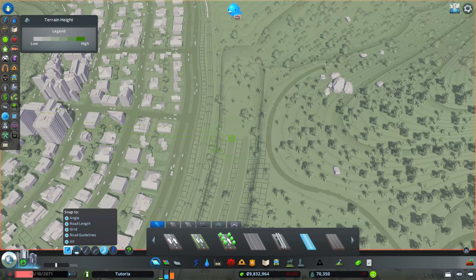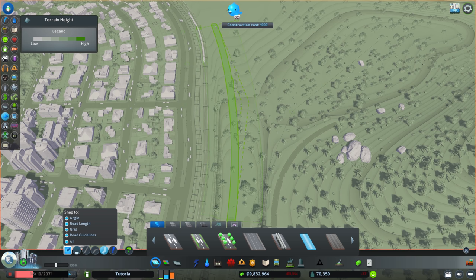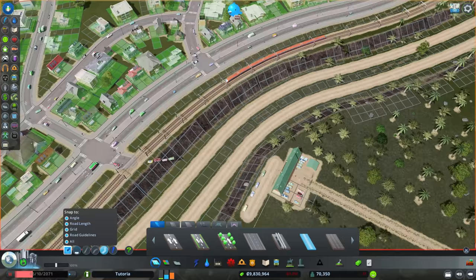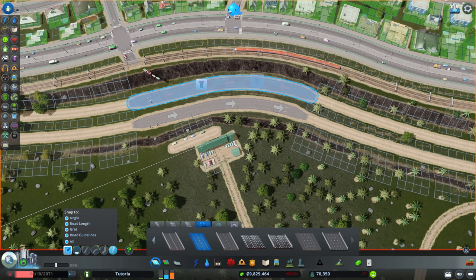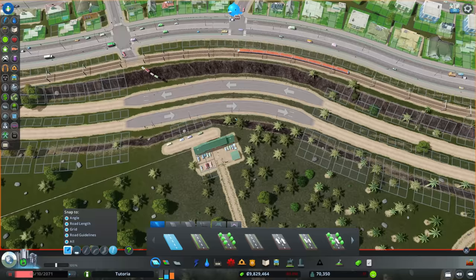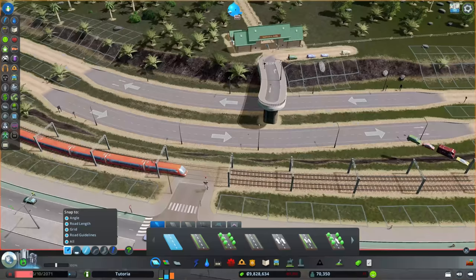Building both sides together is really helpful so you won't lose your road guidelines — you can see that these roads are parallel because we have that one tile in between. We could raise this up, and once we're past the park we probably will. I want to turn on road guidelines since we've done so much with them — I tried to mirror the train tracks, then use the guideline to mirror the road. It's a nice gentle slope upward.